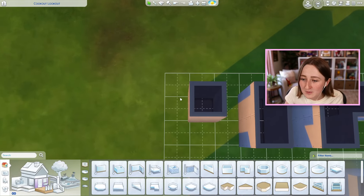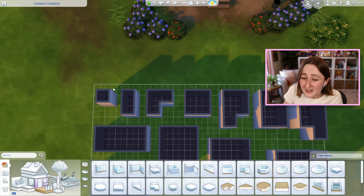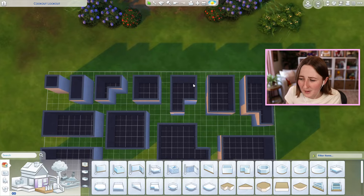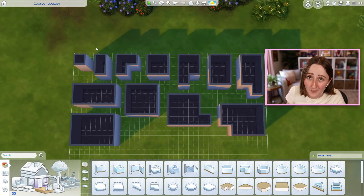You can see here this room is only one tile, this one is two, this one is three. These ones are gonna be kind of hard because they're so small, and then it starts to get a little bit bigger — we've got four, five, six, seven, and so on.